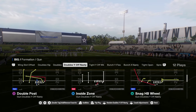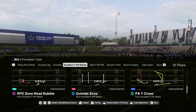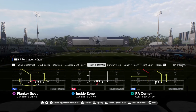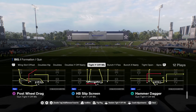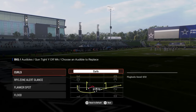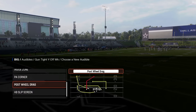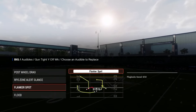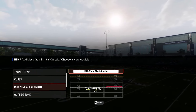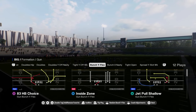Doubles Off Nasty is pretty decent — I think this is a new formation they have. Tight Wild Weak has flood, and it's one of the only tight wilds that has flood. So it has flood, post-wheel, and drag, and you can create mesh spots. I really like this formation. I like to put post-wheel and drag up top. The RPO is pretty good and the tackle trap is crazy good — some unique stuff you can do out of this formation.